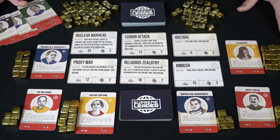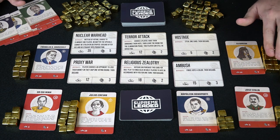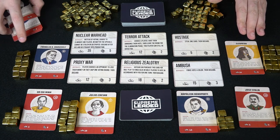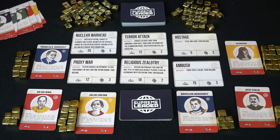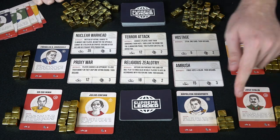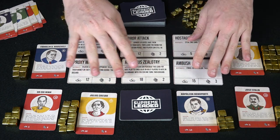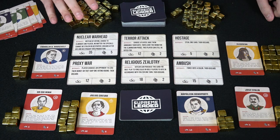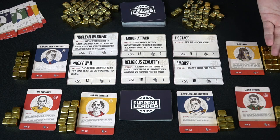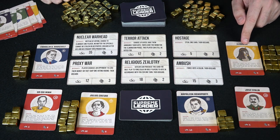Here's Supreme Leader set up for six players. Everyone has their starting currency listed on their leader card. The unused leader cards go to the side. There's also a shared currency pool for use later. Players have varying starting amounts — some have five, some ten, some fifteen. The six purchasable cards are laid out in two rows of three, and the event deck is shuffled. Production is considered done, so we move to the buy phase, going clockwise starting with whoever has the most money — Cleopatra.